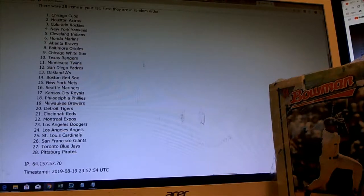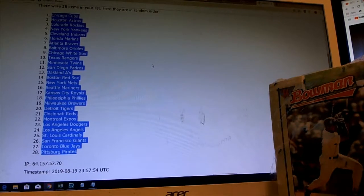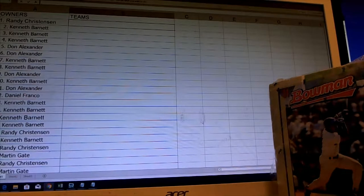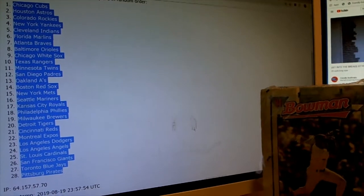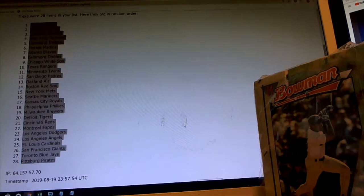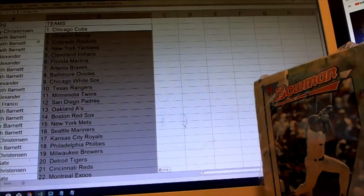I was ready to break into that box — oh my gosh. We were able to see everything very clearly in the random. You can see the teams once again. I just want to make sure you can see how the team random went. Still have that Bowman box on the cam. Usually we don't do it quite like that — I was opening it immediately instead of doing the random first, jumping the gun a little. But we have everything totally legit for you every time here at Friendly Box Break.